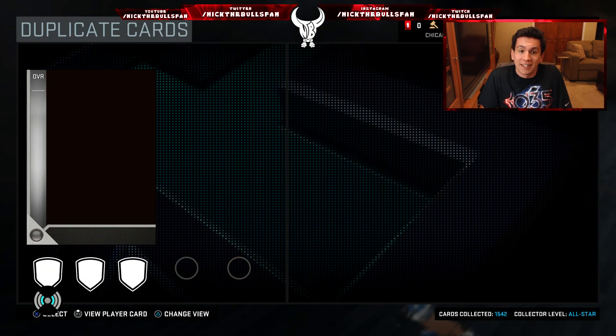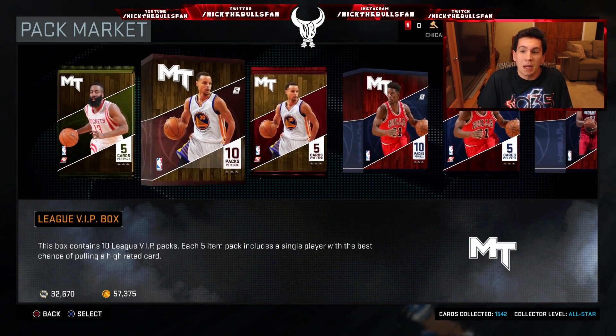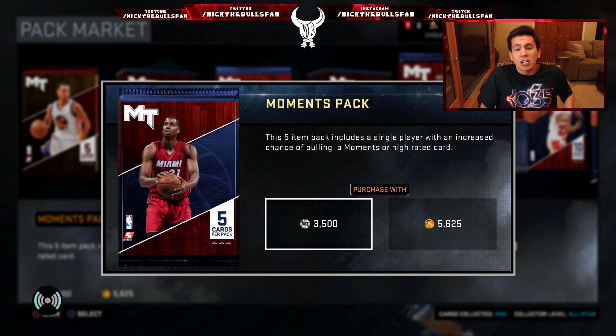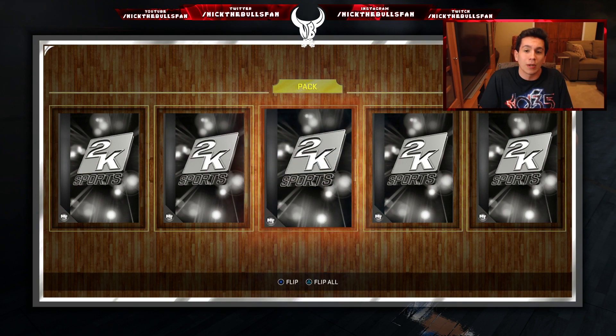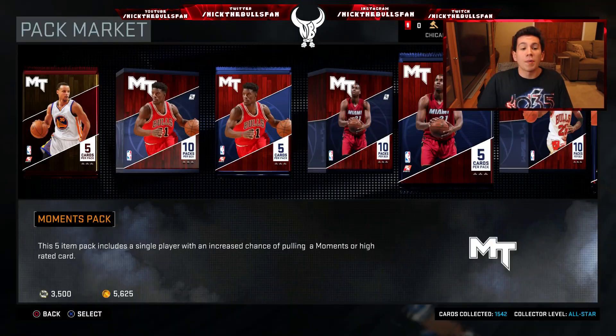That Anthony Davis diamond card looks amazing — if we can pull that card we would be absolutely set. Let's pull a moments pack right here. Maybe this pack will be amazing, maybe it'll be a diamond. No — it's a Danny Green. We'll open up two more moments packs then one more MVP pack, and then we'll show you the new beastly lineup.